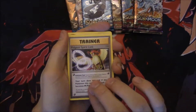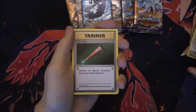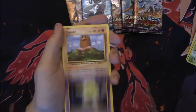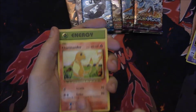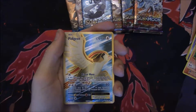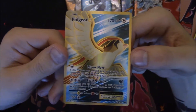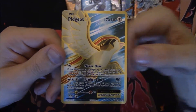Alright, we got a Pidgeot Spirit Link, Porygon — favorite Pokémon of all time — Full Heal, Doduo, little Caterpie, Drowzee, Diglett, Charmander set on fire, a Holo Grass Energy — nice. And we got a Full Art Pidgeot EX with the most amazing Mirror Move / Max Potion combo.